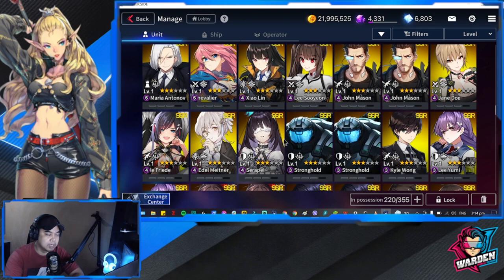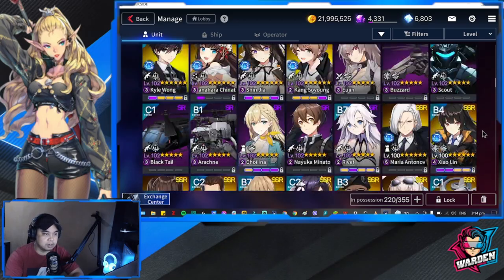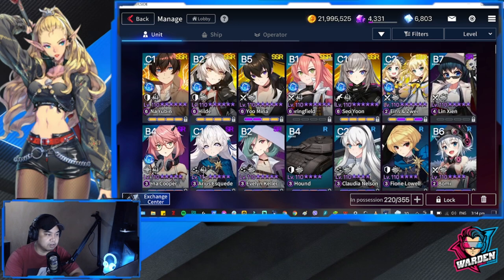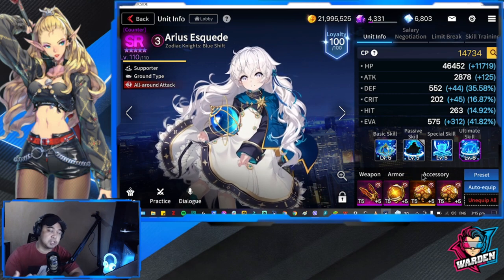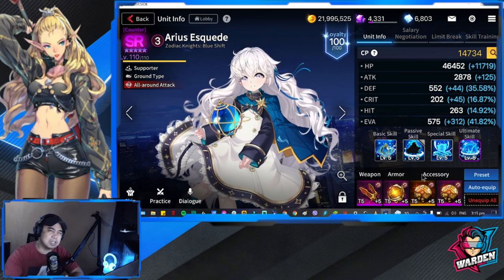I didn't opt for Shinatsu; I went with Arius. You could actually bring two healers to your team, but I opted for one and it worked for me. For Arius, I already have her at level 110. She also has CDR gear. If you prefer Shinatsu, also use CDR gear. These are basically the three must-haves.